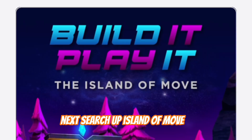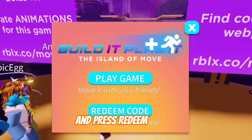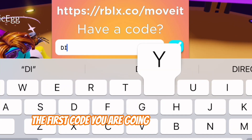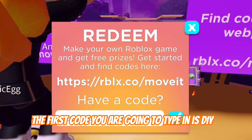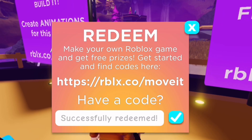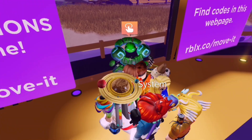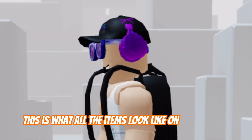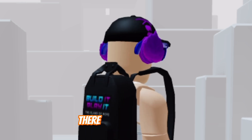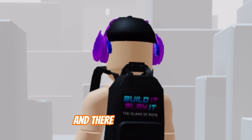Next, search up Island of Move. Once you're there, make your way over to this little area and press redeem code. The first code you are going to type in is DIY. The second code is Setting the Stage. The third code is Strike a Pose. And the last code is World Alive. This is what all the items look like on an avatar — there is a hat, headphones, sunglasses, and a backpack.